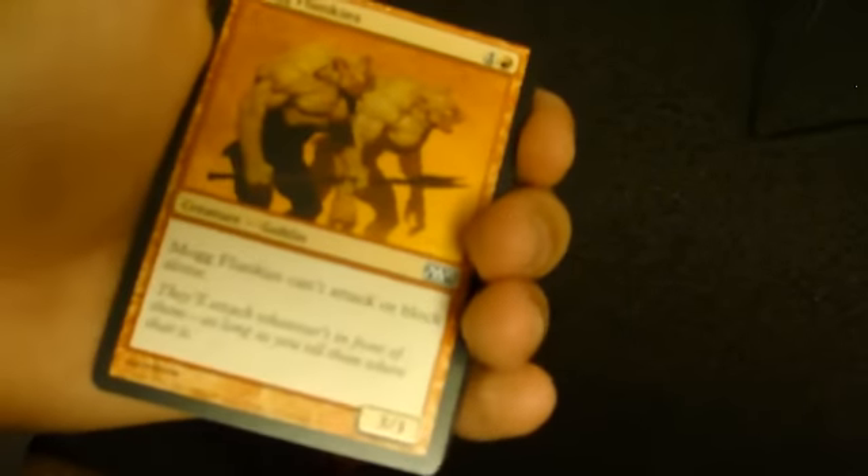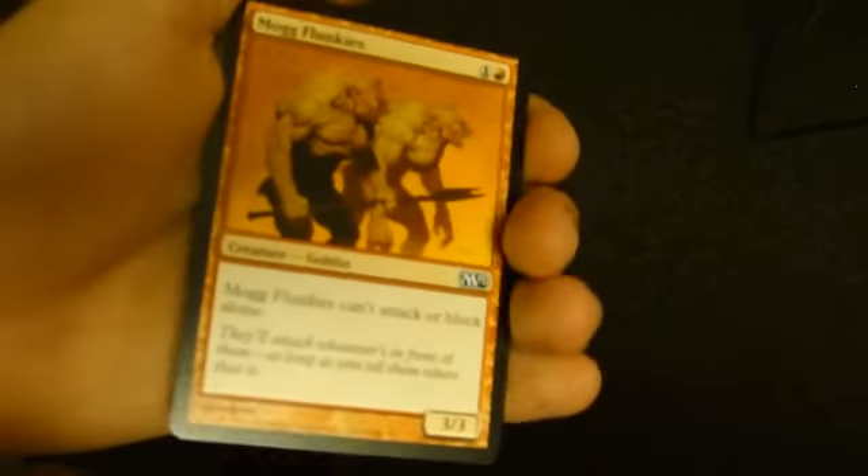First up we have Silvercoat Lion, a solid 2/2 for two. Mog Flunkies — some people said this guy's insane and some people say he's not. He's not as bad as I thought he was, but it's a 3/3, so, eh.